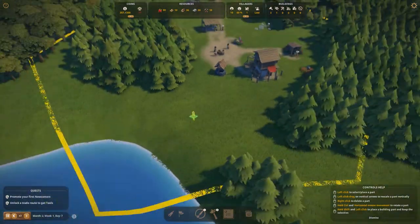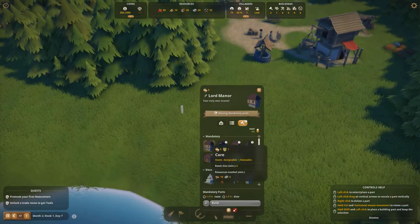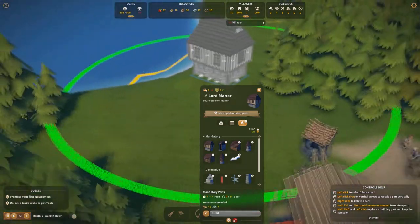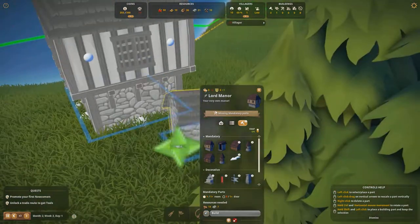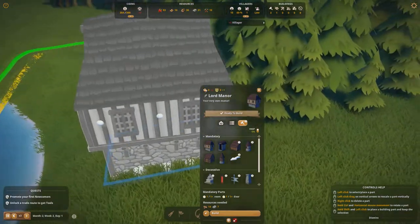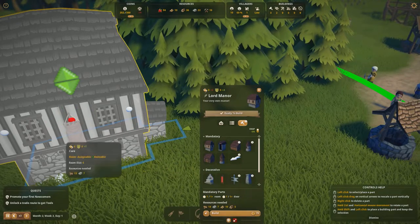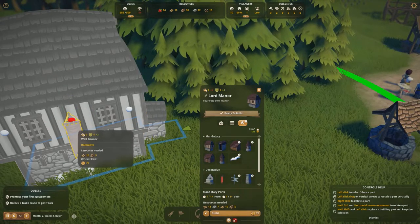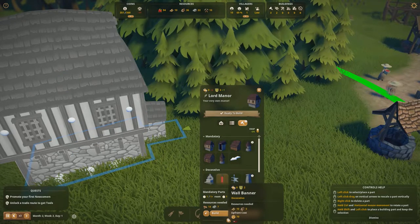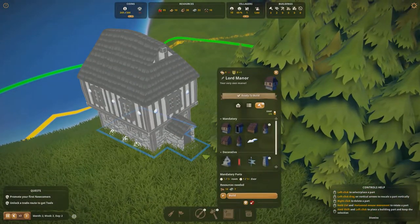The lord manor is much like the market — it's a multi-block building. We'll build it right here on this little lake for a nice view. We're going to need to build a core and a door. As you can see it shows the splendor — right now we're only getting one splendor from it. We could add wall banners for two splendor each, but those require cloth and we only have 10 cloth with no way of producing more yet, so for now this should be enough.